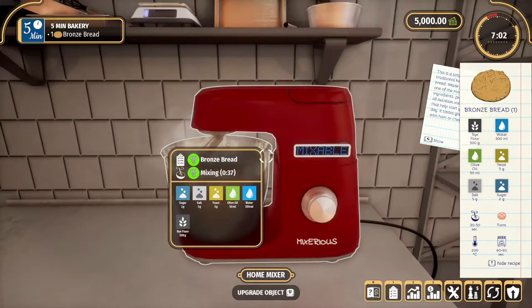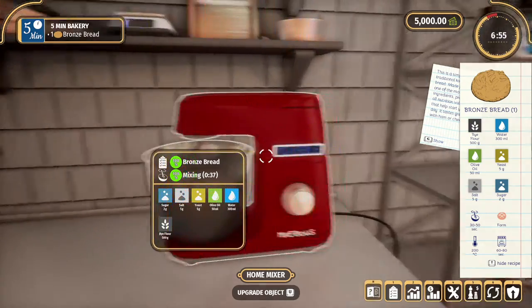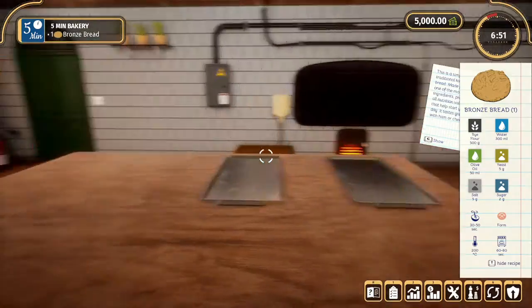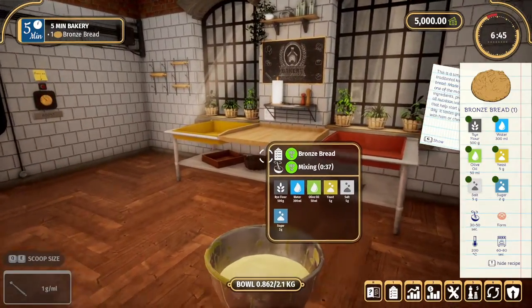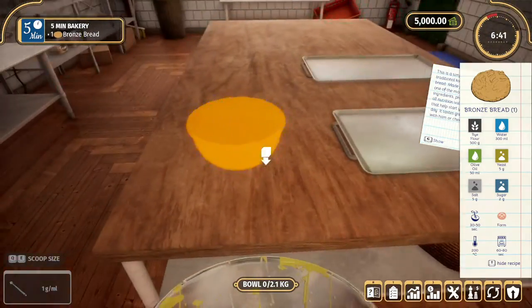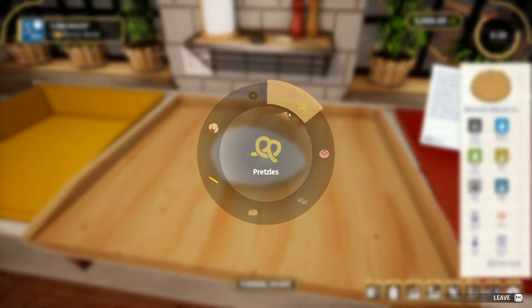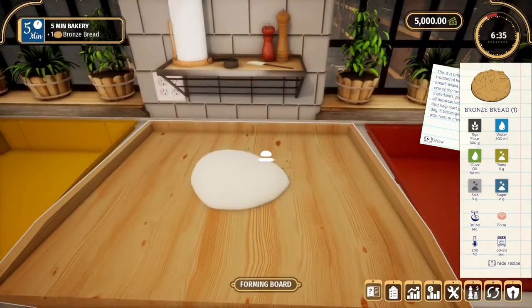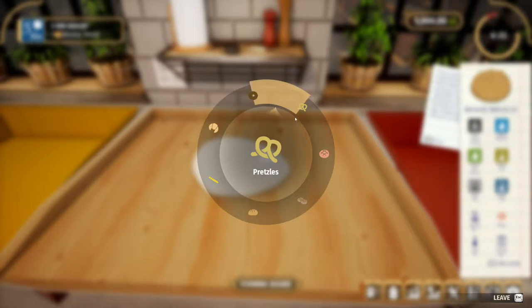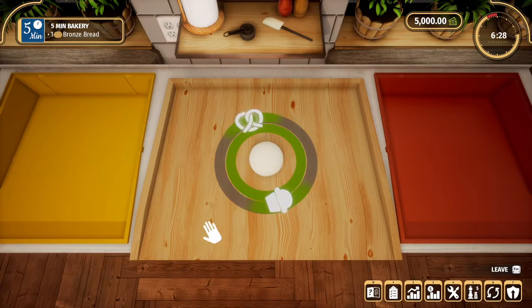It's 100% — take it out. How do I grab it? Oh yeah, I need the bowl again. Let's go ahead and make this. We're making bronze bread — wait, is it bronze bread? Looking at the options: croissant, brown bread, long bread. I'm guessing it's brown bread. Nice — put it on the tray.